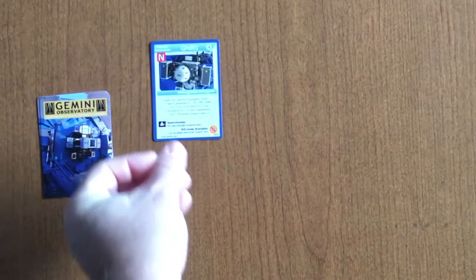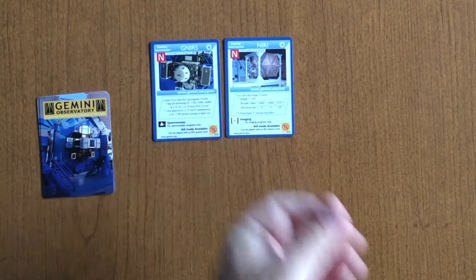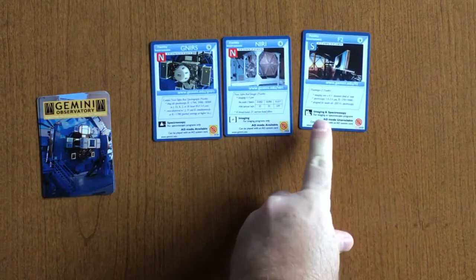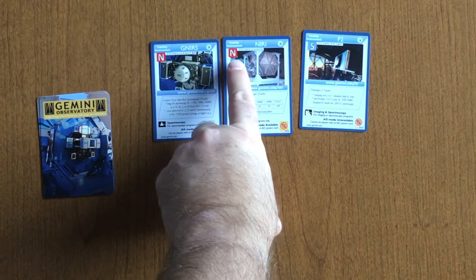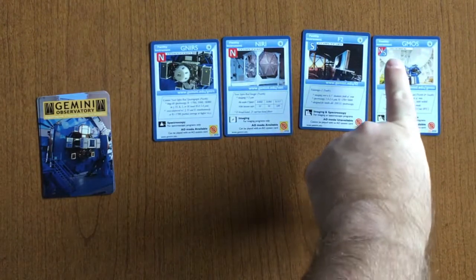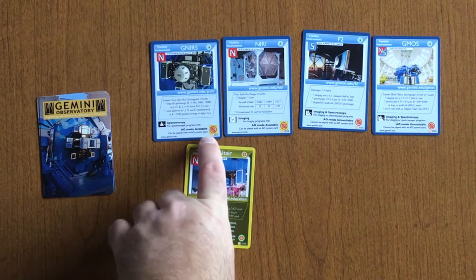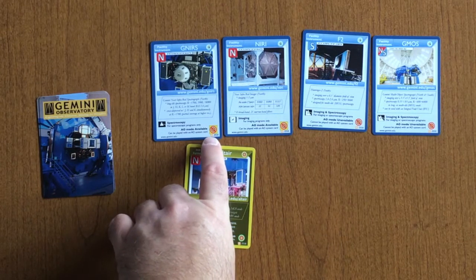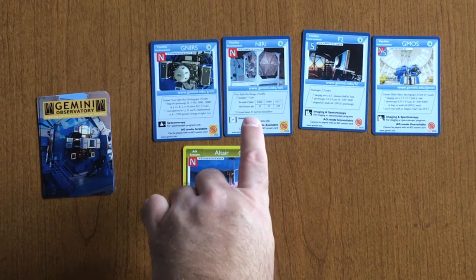The next type of deck is called the instrument deck. The instrument deck comes with a variety of instruments that are actually instruments on the Gemini telescope. They come in spectroscopy, which you can tell by the icons, and imaging. Some can do either spectroscopy or imaging. They also have a designation for the site that they belong to: north, south, or a few that are north or south. Some are able to take the modification of an AO system — you can tell this by the yellow box around the bottom.